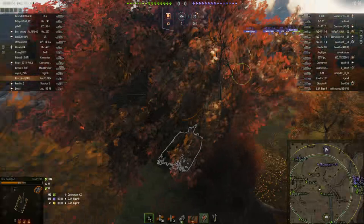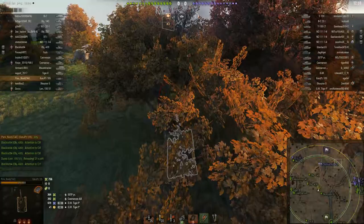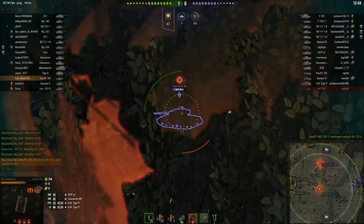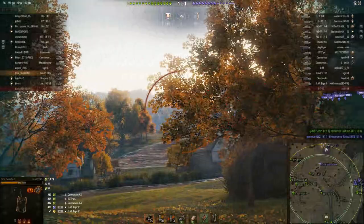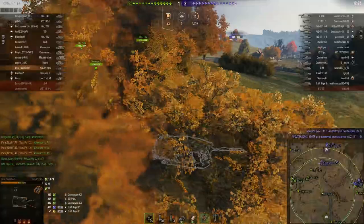It doesn't hit very often but it does hit very hard and is incredibly reliable and accurate. It has APCR as standard ammunition with very high shell velocity. The base accuracy is 0.32 and the base aiming time is only 1.8 seconds. With improved vents and premium consumables like chocolate — which you can see Paranoob is using — you can get accuracy down to 0.29 and aiming time down to 1.62 seconds.